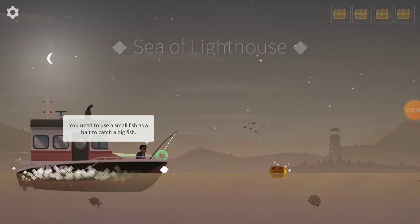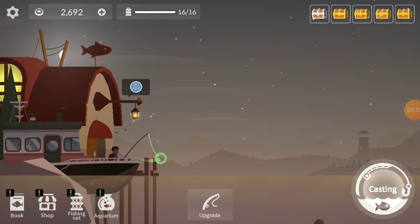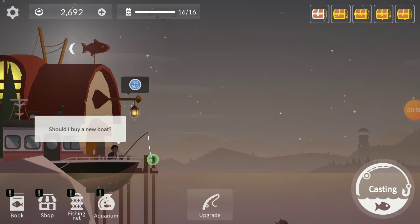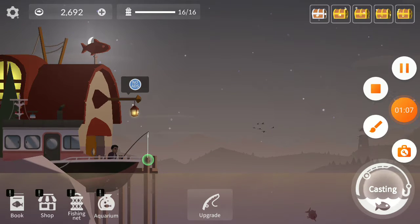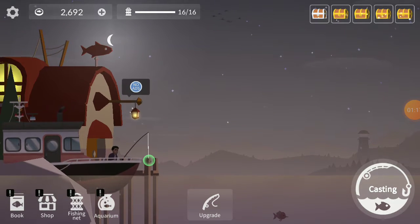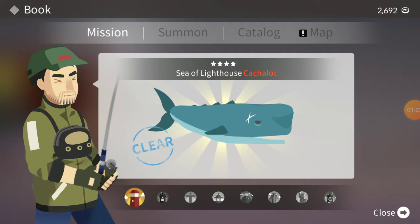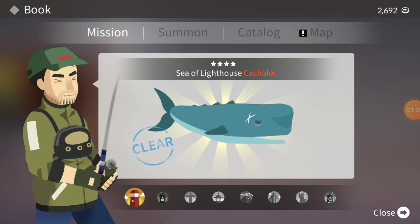Well, kind of — there are actually three fish left: the blue whale, the piranha, and another fish that's kind of pink and looks really deep in the sea, so I'll get those later. As you can see, I basically have the cackle — however you pronounce it. I will make a tutorial video on how to get it next time, because it's hard to get.